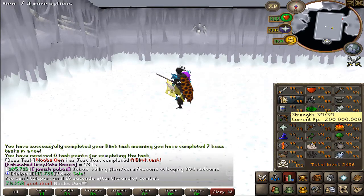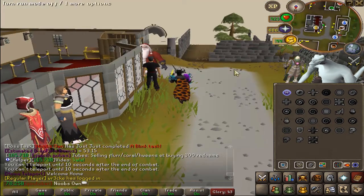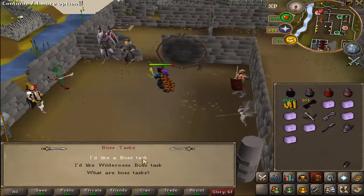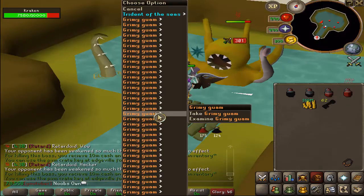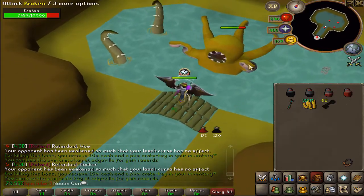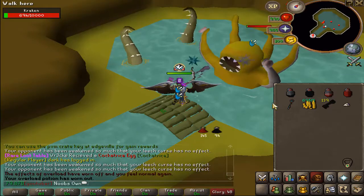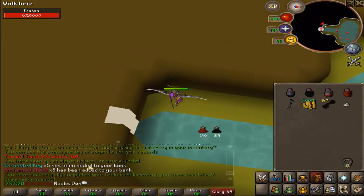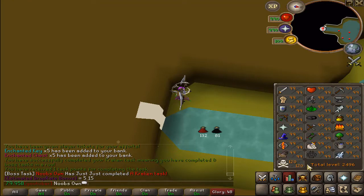Teleporting back home to get the next task — we got 54 Kraken. Amazingly, we got a trident of the seas drop from Kraken right away, which is actually quite rare. We also got a magic fang drop. We just finished the Kraken task — five enchanted chests, five enchanted keys, and it was our eighth boss task in a row, earning another task point.